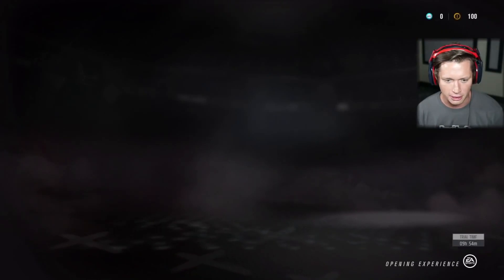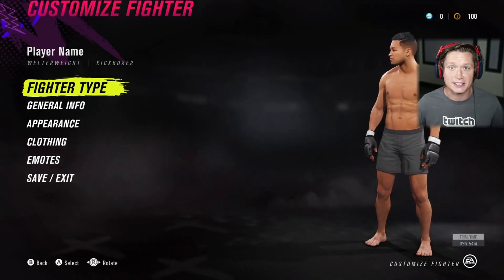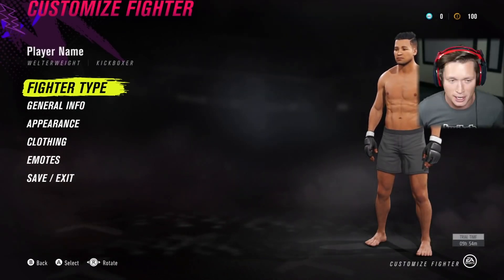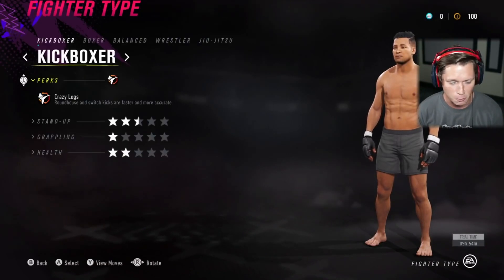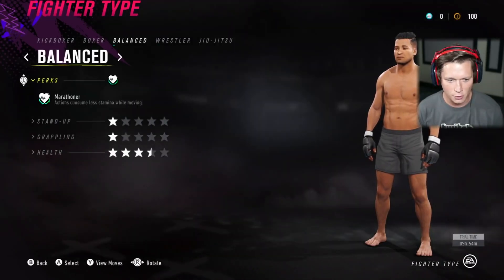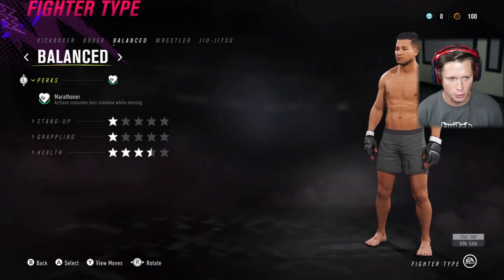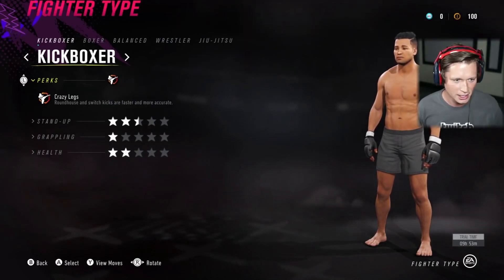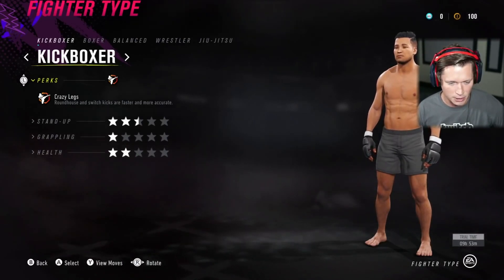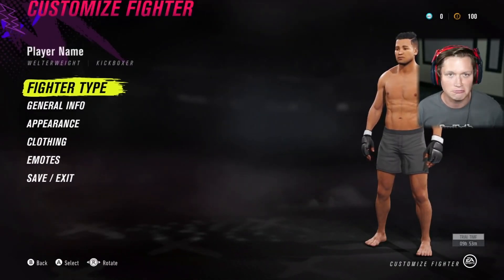I'm going to select a path and create a new fighter. We're going to start from scratch, build him up, and see what we can do. Playing on EA Access, so we have 10 hours of game time before it actually comes out a week from now, so we've got to be snappy. For fighter type we could have a kickboxer, boxer, balanced, wrestler, or jujitsu. I'm going to go kickboxer — let's kick some faces in. We get the crazy legs perk, so roundhouse and switch kicks are faster and more accurate. Stand-up starts at two and a half stars, grappling one star, health two stars.